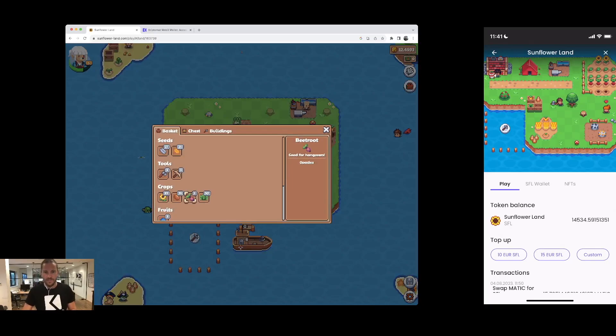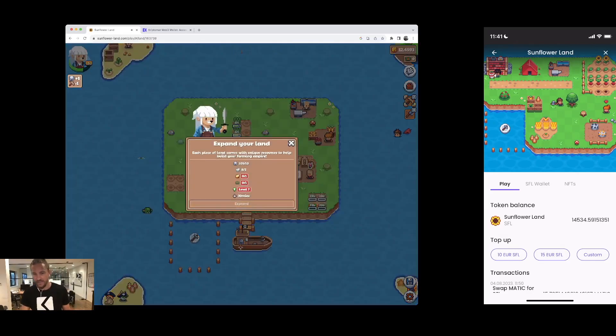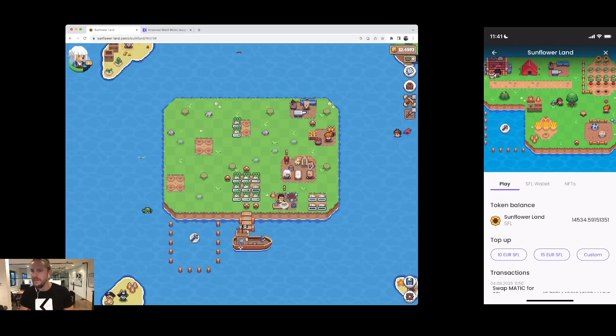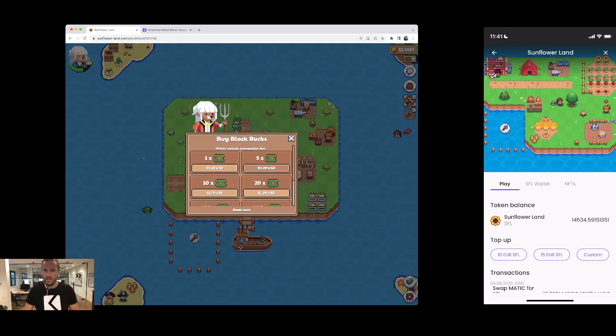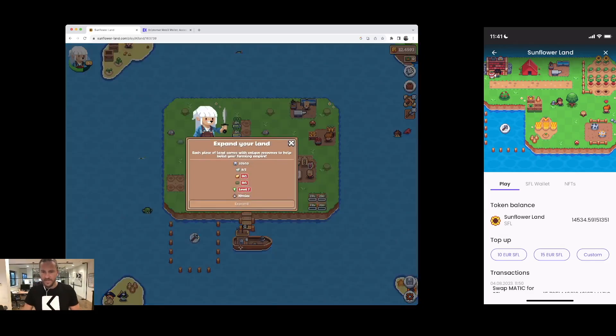If you're like me, you'll want to skip certain parts of the game. For example, to expand I need some wood, stone, and gold, plus a Block Buck, and it takes 30 minutes. I have the required iron and stone but I don't have the gold. So I need some gold and some Block Bucks.